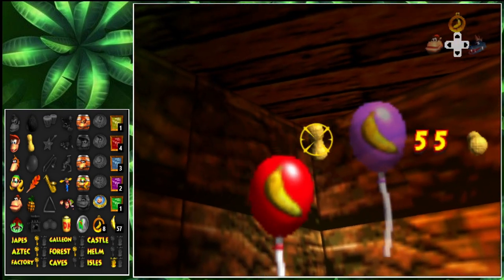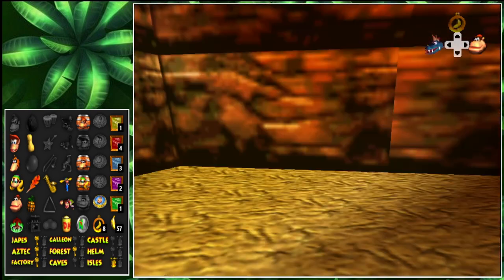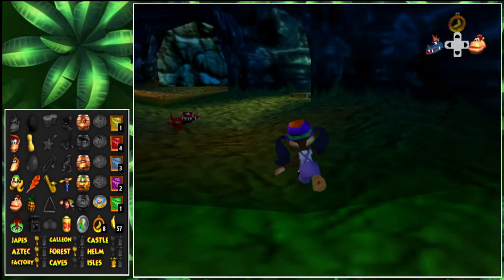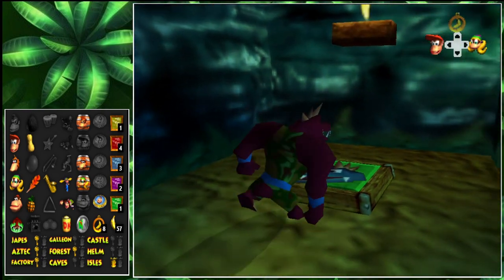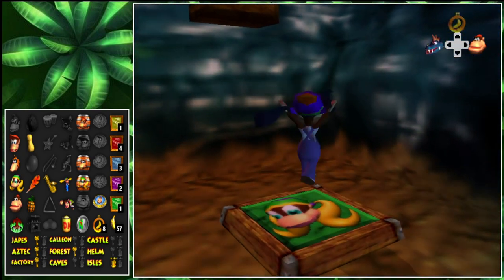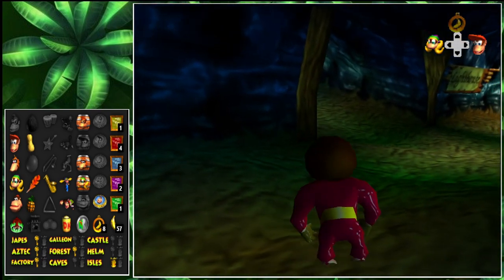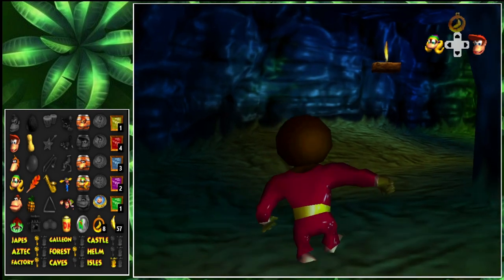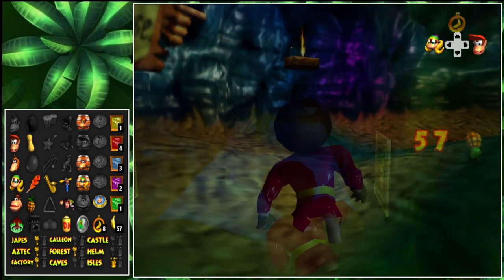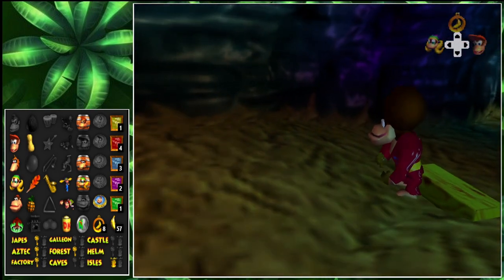Diddy needs his bananas. Alright, I want to explore the lighthouse area a little bit. I thought this does something — I explored this in the last episode but didn't do anything with it. I want to see if this does anything. Because normally there's a cutscene and that would tell me what happens, but I don't know. Alright, we're going to go on the lighthouse side because I want to see if we can use the dolphin for anything.